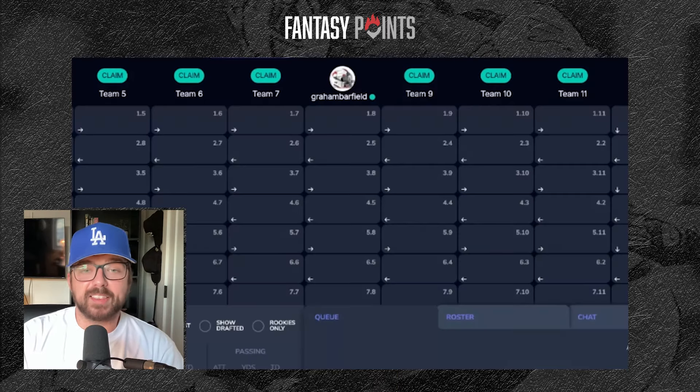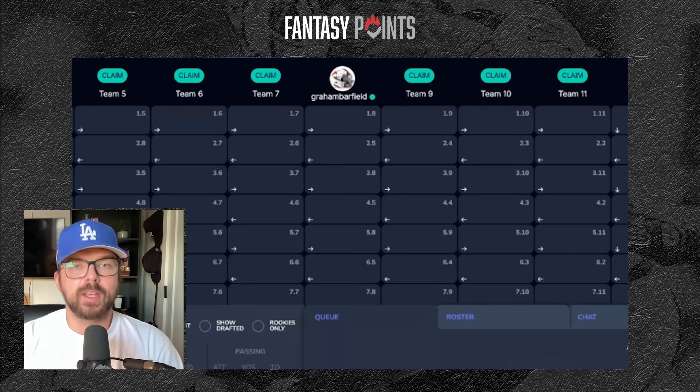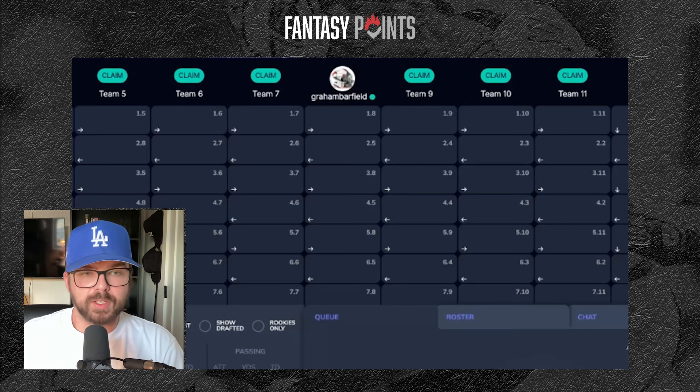As I say at the start of every draft: know your league settings before you get in. Know exactly how many players you have to start at each position and how many points the quarterback gets per touchdown. This is a PPR league, so every player gets a point per reception, and we're starting two running backs, two receivers, two flex spots, one tight end, and one quarterback.